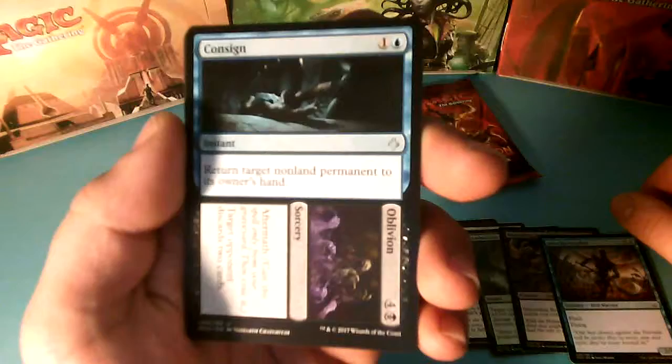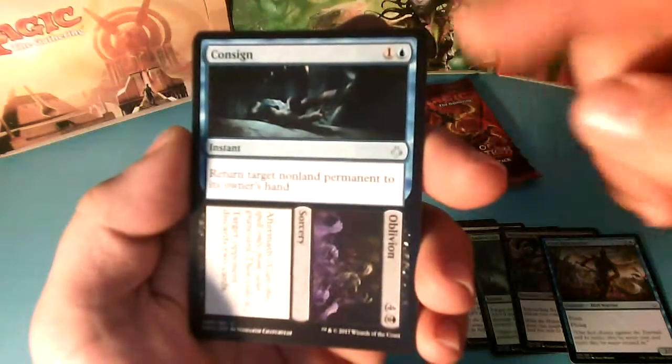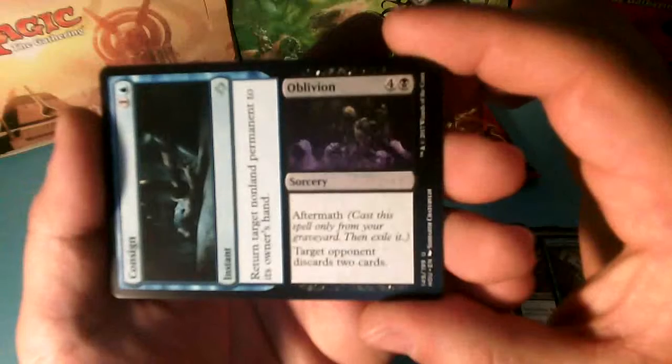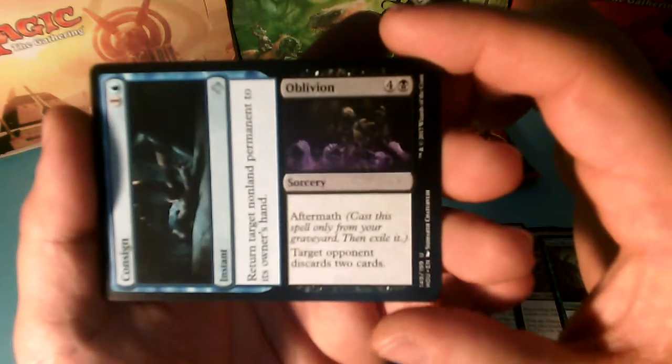Here we have an Aftermath card. For the normal side, 2 drops — Return Target Non-Land Permanent to his owner's Hand. And the other side, for 5 we have Oblivion — Target Opponent Discards 2 cards.